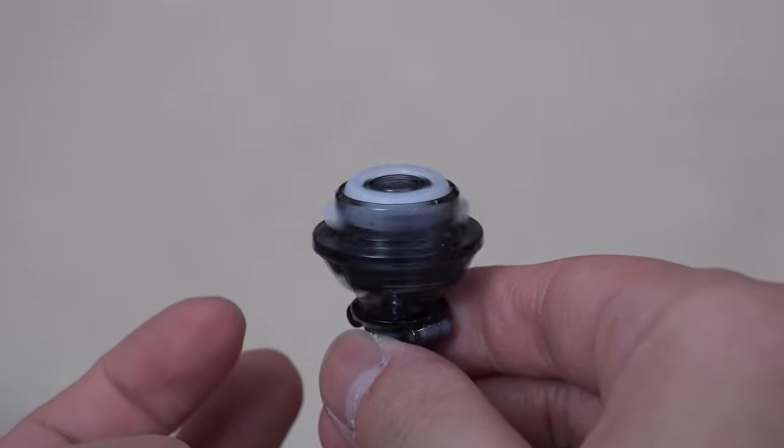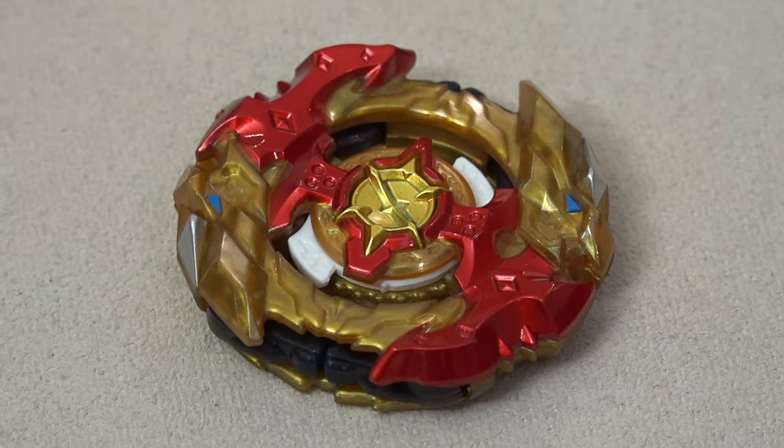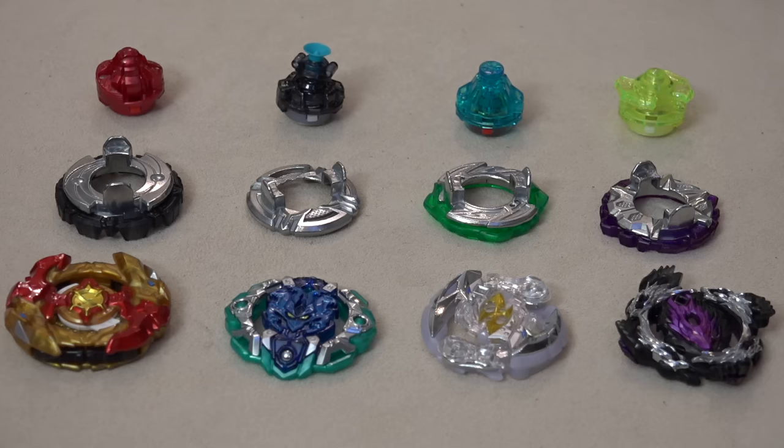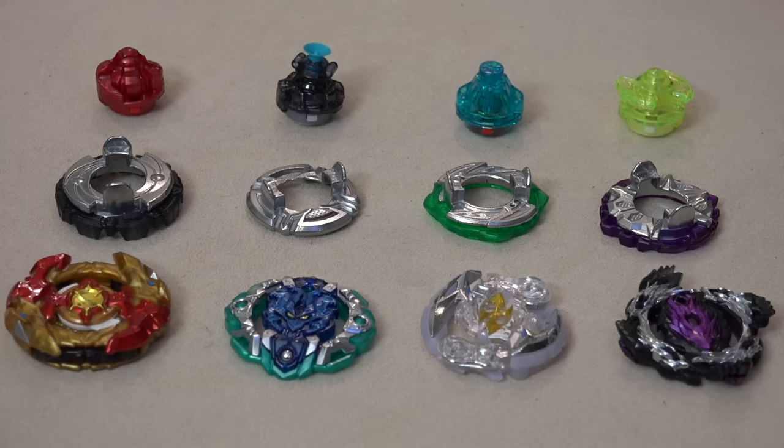And then we have the main combo: Cho-Z Spriggan, Zero disc, Wall frame, and Zeta Dash driver — a huge upgrade with a lock on each side. We'll take a closer look at that in a second. But first, let's put the stickers on, put them together, and dig into Spriggan.